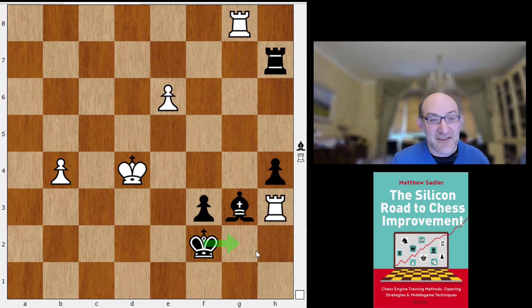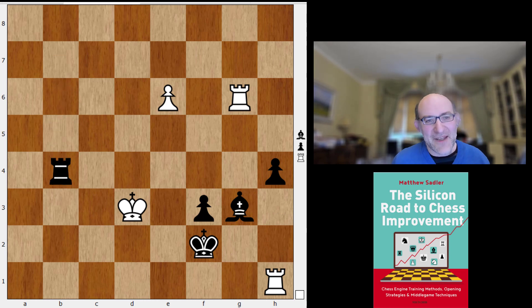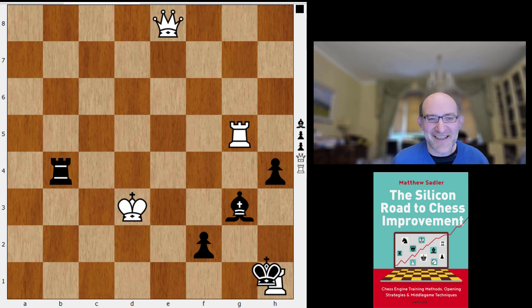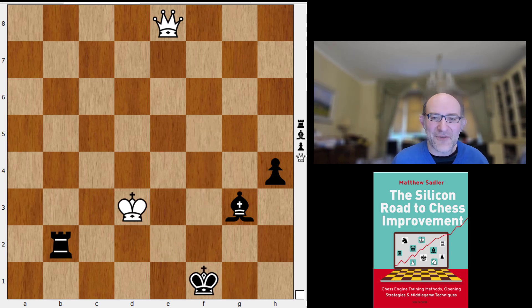We're threatening king to g2 at times. King d3, rook e7, rook b7, rook b4 — the first pawn went. And then later the second pawn went. There was a nice little idea: e8 queen, king takes h1 — we win the rook, but this pawn is absolutely flying. Rook check, f1 queen — and we ended up with a drawn position.